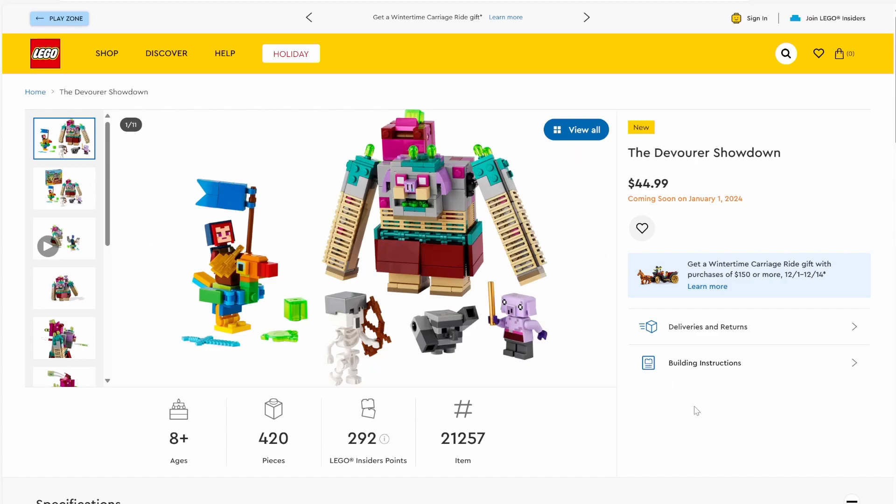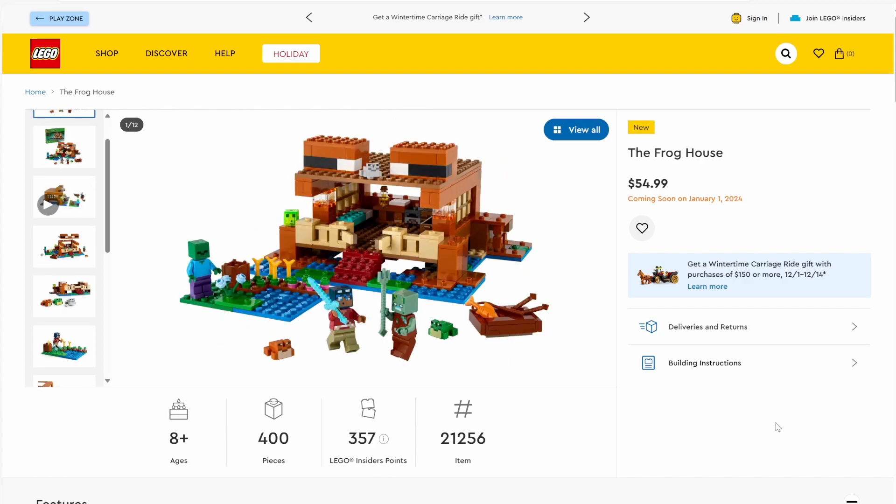The final set is set number 21256, the Frog House. The set has 400 pieces and will be retailing for $54.99. We've got one of the main playable characters here, as well as a whole bunch of frogs hopping around this little frog house, which is a really nice design — it looks really cool and like a Minecraft frog. There's also a slime included in this set, as well as a zombie. As a bonus, we've got a boat, and it's on a nice bit of swamp for your character to explore.